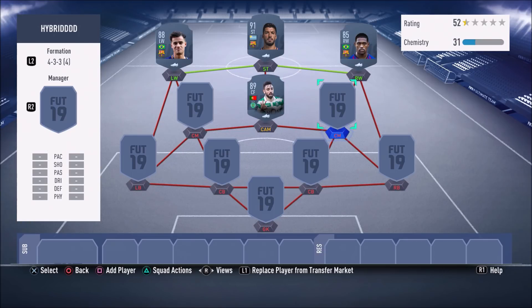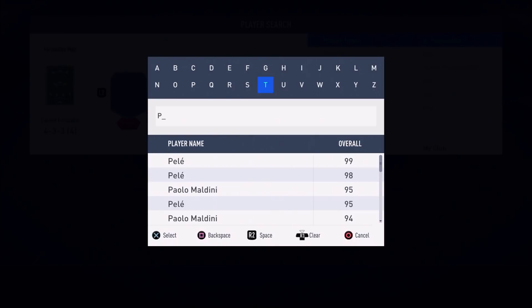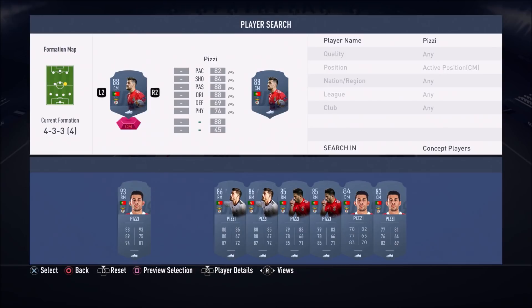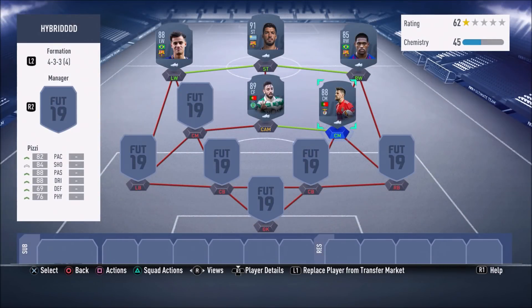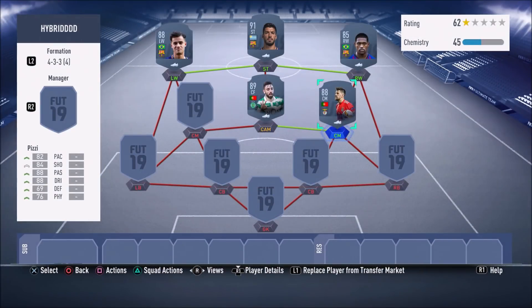Moving on to the right centre mid position, we have a nice Europa League card — I believe it's 88-rated — from Benfica, goes by the name of Pizzi. A very versatile all-round Europa League card who can literally attack and defend and is a very nice playmaker. He's got 94 stamina, 87 dribbling, 89 ball control, 83 agility, 84 finishing, and 85 long shots. His stand tackle is 56, which isn't the best, but he's a very good centre mid overall.